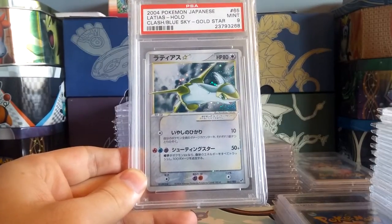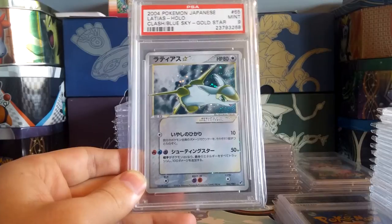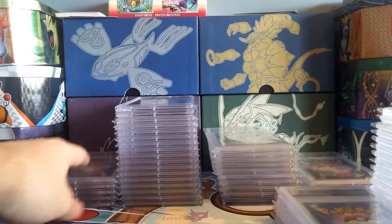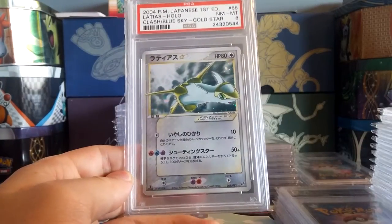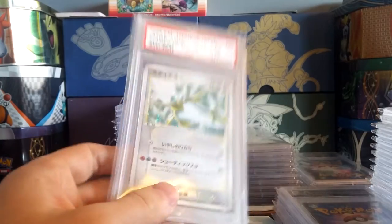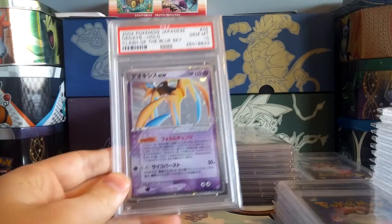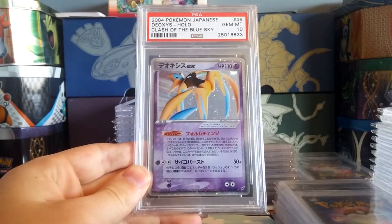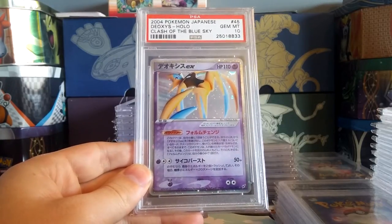I sent this off to be graded about a year, year and a half ago. It came back Mint 9 — Latias Gold Star. I was hoping it would come back a 10 but once it came back I saw the centering. Here's my first edition copy — a Near Mint to Mint 8. I'm incredibly happy with this grade; these are so hard to find that an 8 is a very respectable grade on a card like this. I'll also have to send this in for relabeling because it says Deoxys Holo — should be Deoxys EX Holo — but at least they labeled it the correct number 45.